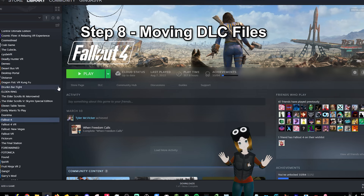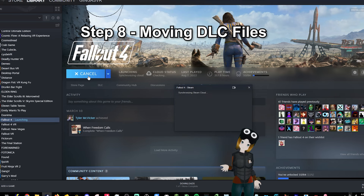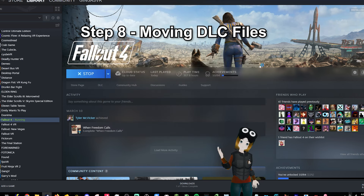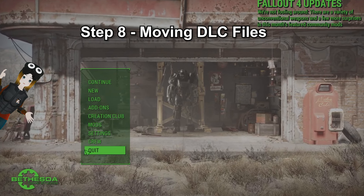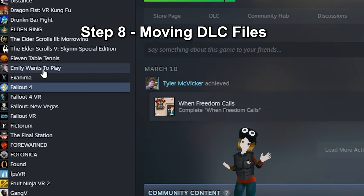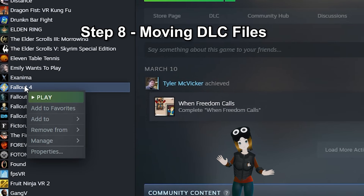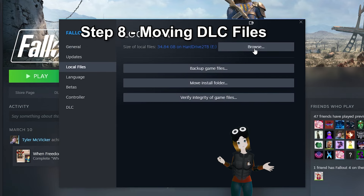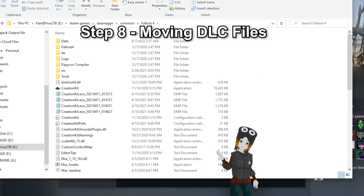Step 8: Moving DLC Files into VR. First, make sure you have installed the regular Fallout 4 Desktop Game of the Year Edition and start it up once. You do not need to make a save game for this. Now go into the Data folder of Fallout 4. You can find this by right-clicking on Steam under Fallout 4, going into Properties, Local Files, then Browse Local Files.